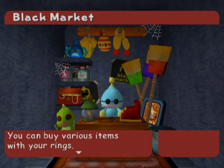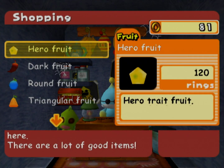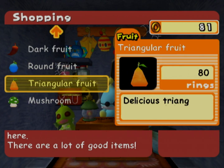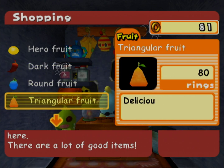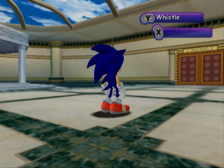Let's go check out the black market. What do you have in the black market? We can buy various items with our rings, which is why I'm so devastated that we screwed up and lost all of our rings in the first level. We can bring items here to sell. Hero and dark fruit will affect the type of Chao you have — hero fruit will make them more heroic, dark fruit will make them more dark and evil. We've got round fruit, triangular fruit — I don't know the exact effects of these. We got mushrooms and that's about it for now. The items will change periodically, so we should come back and check every now and then.